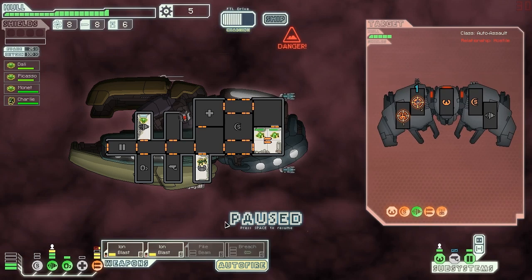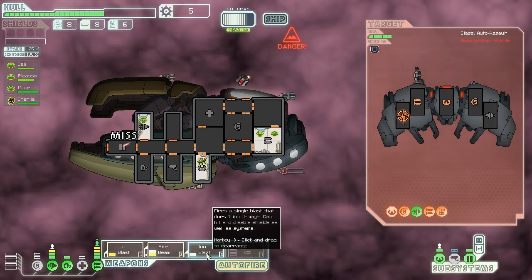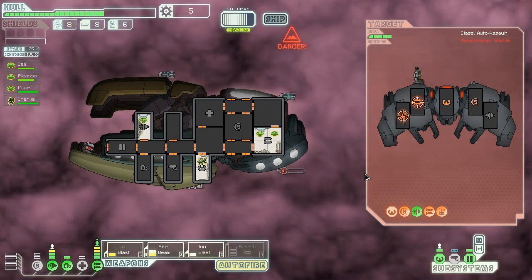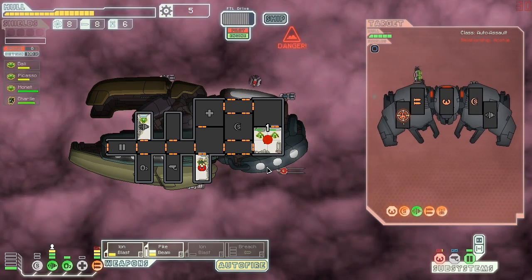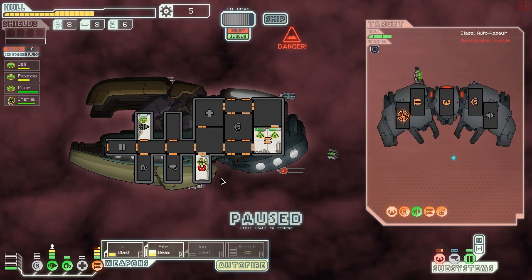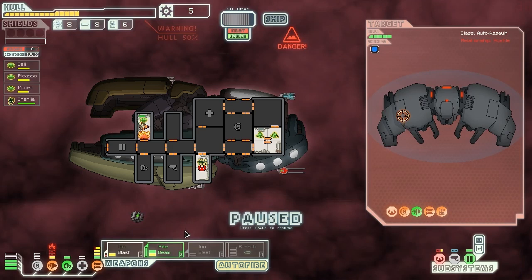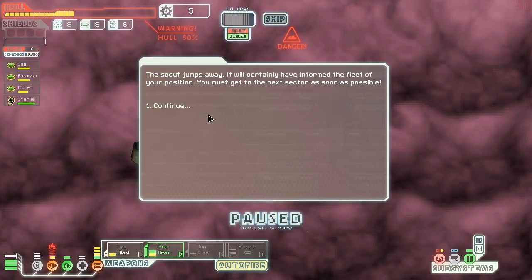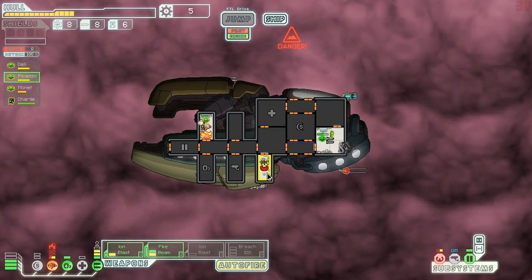We just got hit in weapons, which means our pike beam is offline. We have to have the pike beam, otherwise we will die. We're taking more hits — the pike beam takes forever to charge, and there's nothing we can do about it. We're not hitting the helm so we can't dodge. The scout jumps away, informing the fleet of our position, and we're also blind and on fire — our engine burns up.